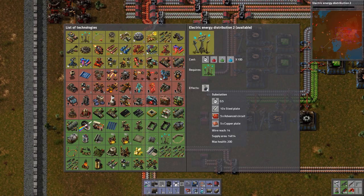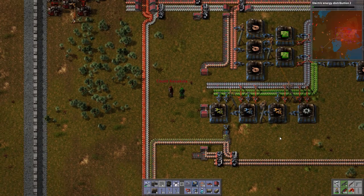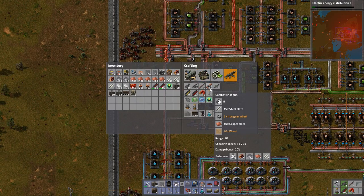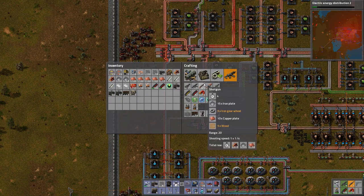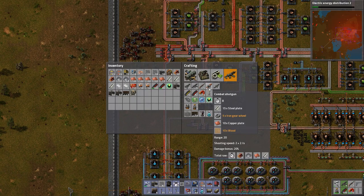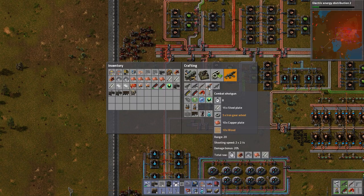Substations sound good if we're going to do a solar field. Now, one thing we haven't already done and we've been building up to for a little while: combat shotguns. Military 4 has unlocked combat shotguns, and the recipe is fairly simple — some steel, some iron, some copper, and a little bit of wood. What's the difference between this shotgun and the regular shotgun? The regular shotgun has a shooting speed of 1 plus 1 second. The combat shotgun has a shooting speed of 2 plus 2 seconds, so it fires a lot faster — and also has a 20% damage bonus. I'm sold.